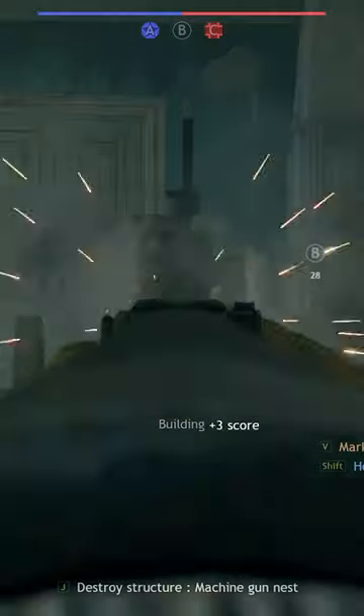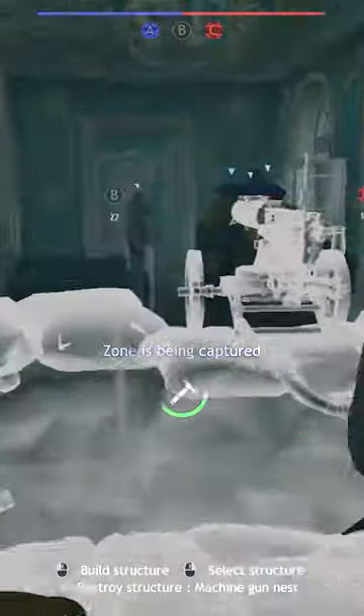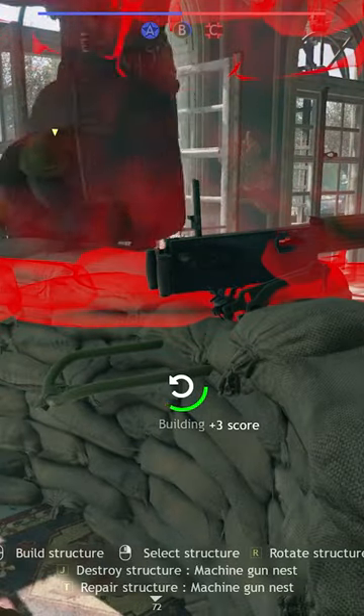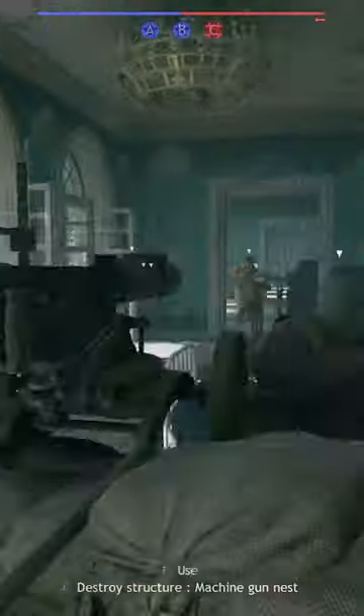Did you know that whenever you shoot a machine gun nest that you've built with one of your engineer squads, it actually counts as no longer having a machine gun nest? You can then build another one and go back to your original machine gun nest and rebuild and repair it, thus having two — or really an infinite amount of machine gun nests. It's a pretty good way of covering the flaws that machine gun nests have in Enlisted, where they have pretty limited fields of view and limited arcs of fire.